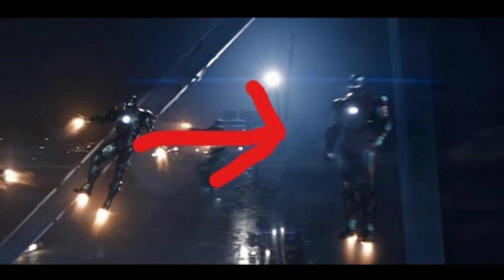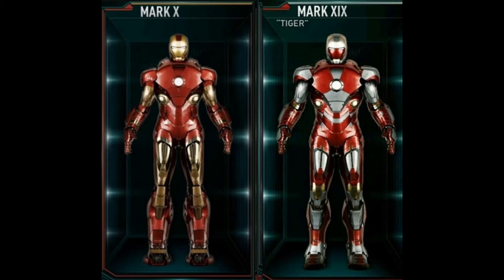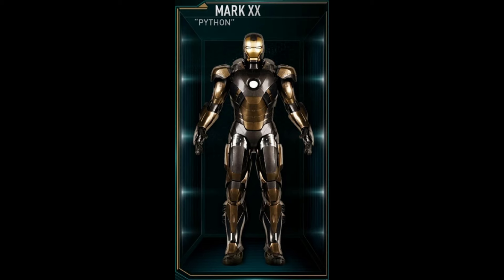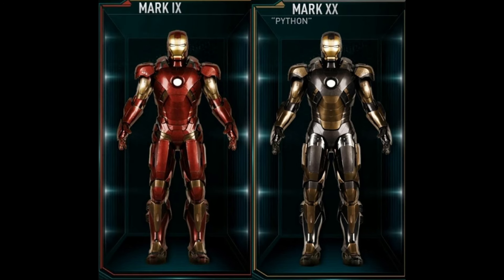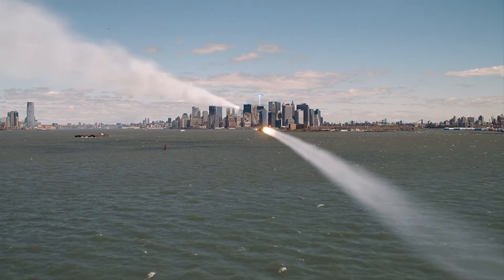The Mark 19, also known as Tiger, was made for high speed — I just love how different it looks in terms of color scheme and design. It's a lot like the Mark 10 but handled better, so this one goes in the top of C tier. The Mark 20, also known as Python, is a long-distance flight suit with upgraded energy reserves — basically a black and gold recolor of the Mark 9 — so easy S tier.